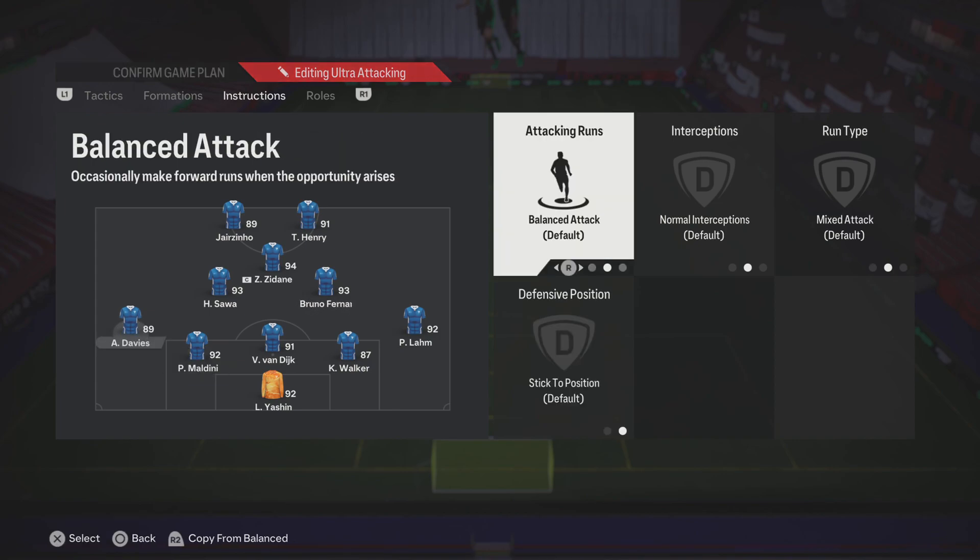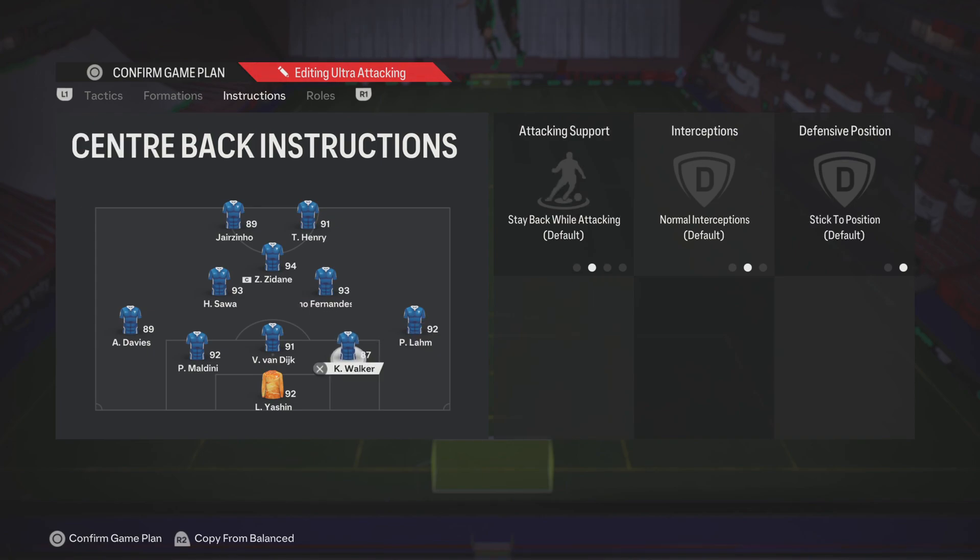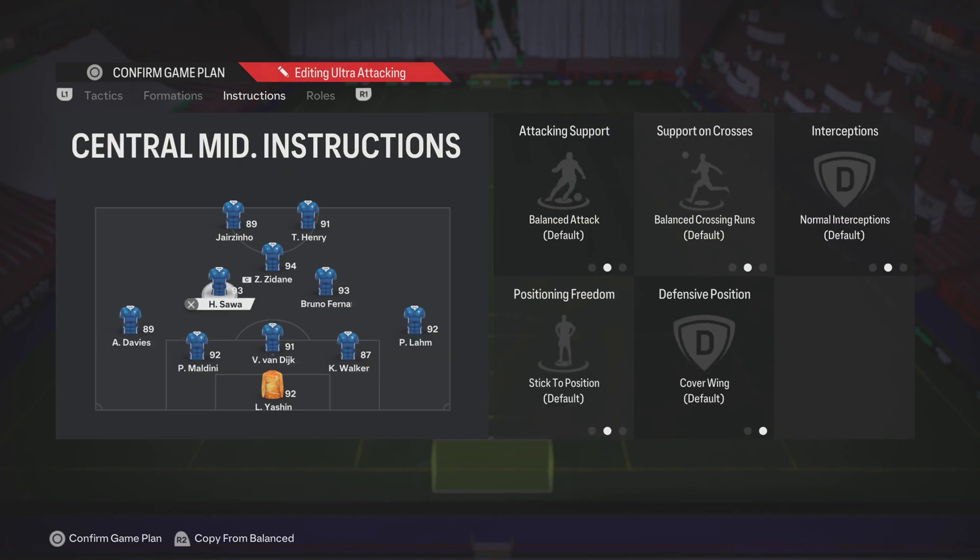Defenders — don't touch them. Davies is the same, exact same settings. Normally I wouldn't recommend this because you could get caught on the counter, but I think with Kyle Walker there who can always push from right-back, and Sawa who is decent at defending, it works out.